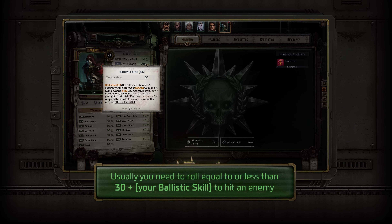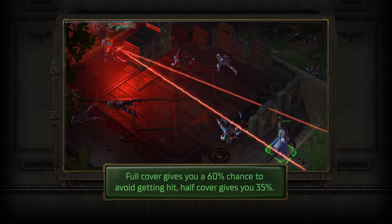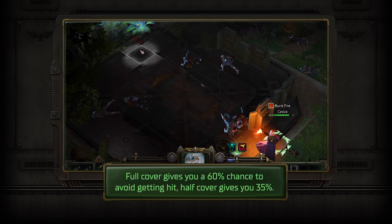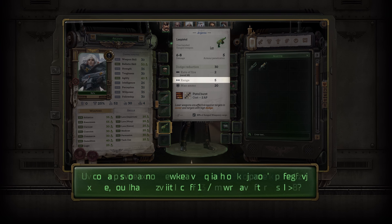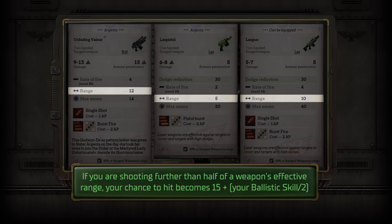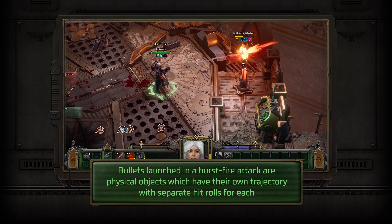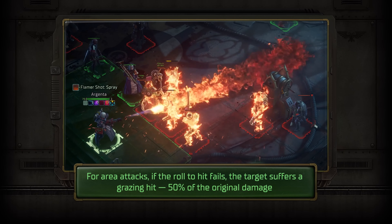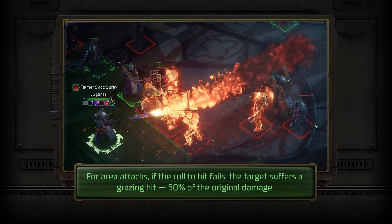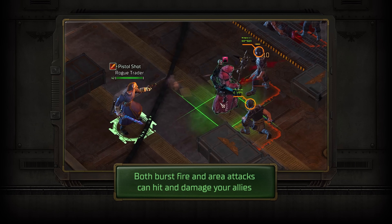For ranged combat, ballistic skill is the main characteristic, but not the only one used. Don't forget about cover — use it to survive and to deny your enemies such a luxury. As for your firearms, be aware of their effective range. Choose how you want to dispatch your enemies: single shot or burst fire. Or purge them with fire and plasma using your area attack arsenal. But mind the trigger finger — friendly fire is on.